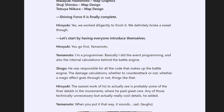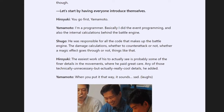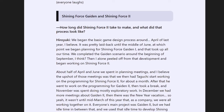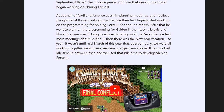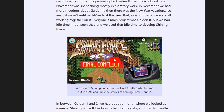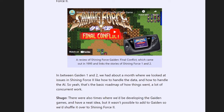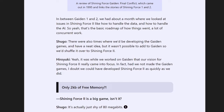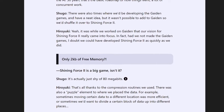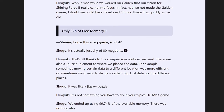Another interview translated by shmupulations contains a roundtable with several of the development staff members of Shining Force 2. One of the most interesting bits was that development started in March of 1992, but most of the team moved to Shining Force Gaiden and completed that first. Only one developer concentrated on Shining Force 2 full-time while others worked on Gaiden 2, meaning Shining Force 2 was worked on off and on for nearly a year and a half. Before compression, the game was about 80 megabits, and things had to be arranged like a jigsaw puzzle combined with compression to fit on a 16 megabit cartridge, leaving only about 2 kilobytes free on the entire cartridge.